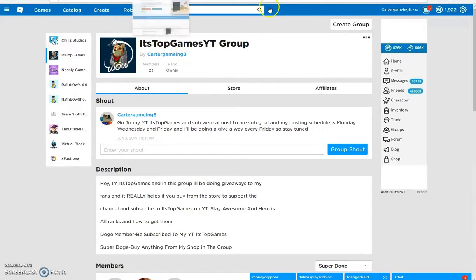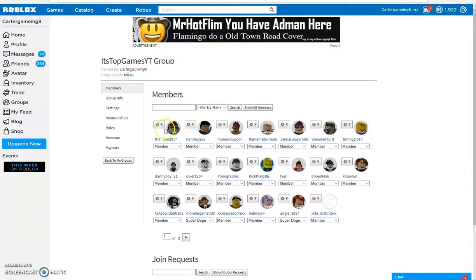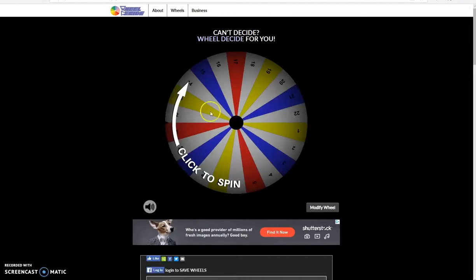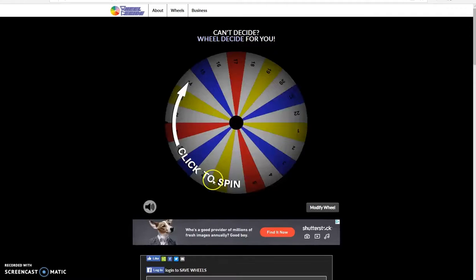Before we do that, don't forget the weekly giveaway — it is Friday so I'll be giving away Robux to one of my fans. This week it's gonna work a little different: instead of usernames I'm gonna do numbers. So like there's one, two, three, four, five, six — and there's twenty-three people, so he would be one, he would be two, three, four, five, and six. Everybody has a number and I count whoever wins, so I'm gonna spin this wheel.